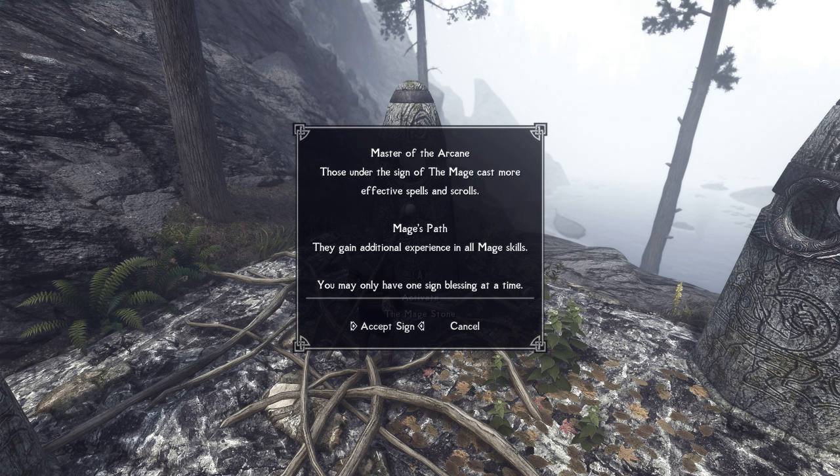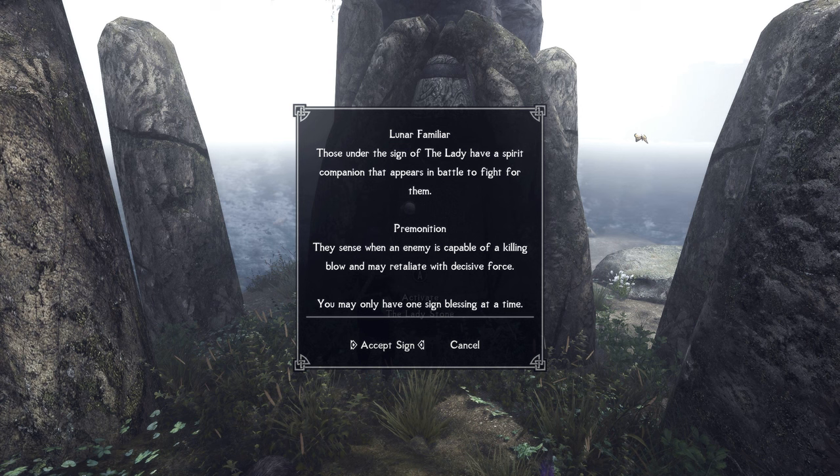For standing stones, I started out with the Mage Stone to make spells more powerful, but also mainly for the faster progression in magic skills. Once the March of Oblivion perk from the conjuration skill tree was obtained, I switched to the Lady Stone for the powerful lunar familiar summon that is cast automatically upon entering battle. It's strong, useful, and it fits the theme really well.